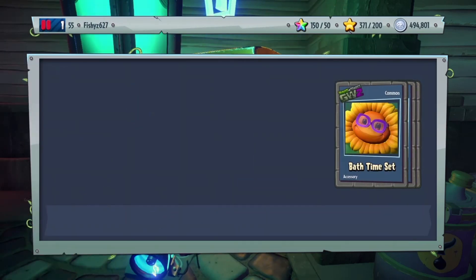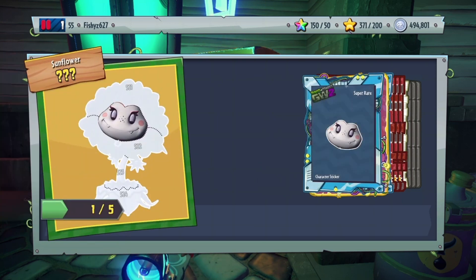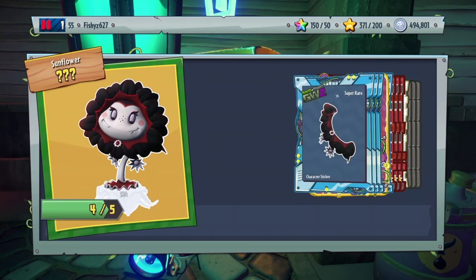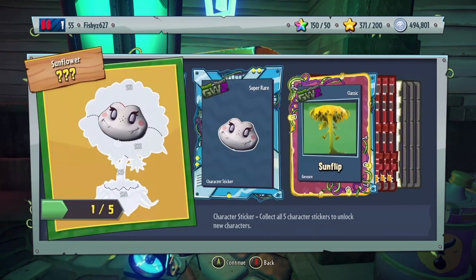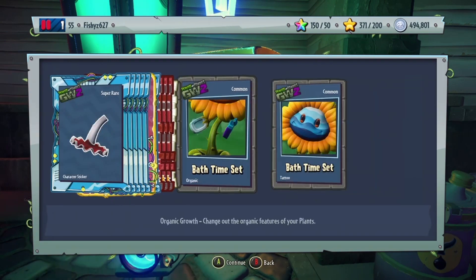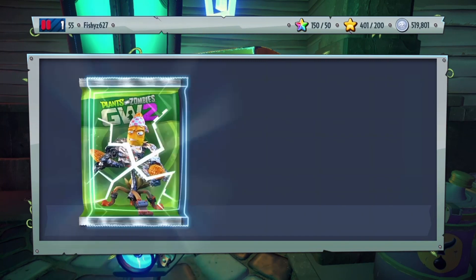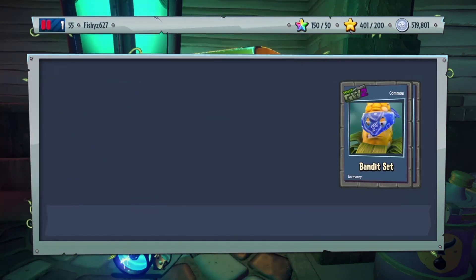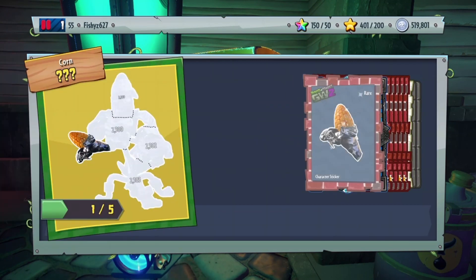Let's open up Vampire Flower, and then we'll open up our final pack of the pack opening. Dark Flower — I'll have to read a description on that. I did the same thing — unlocked early. But Dark Flower, bath time set, and finally the corn — BBQ Corn.